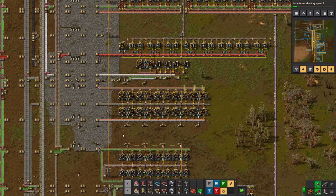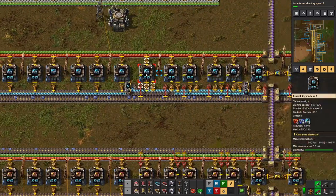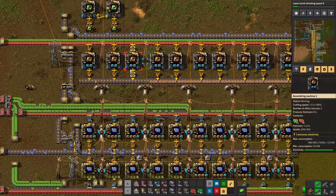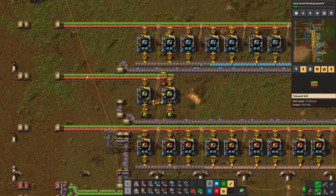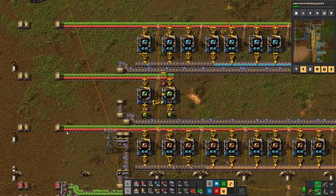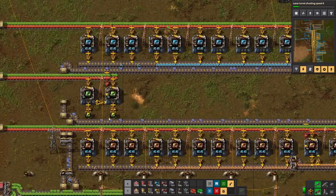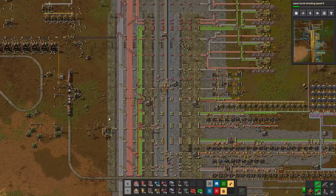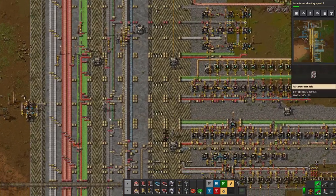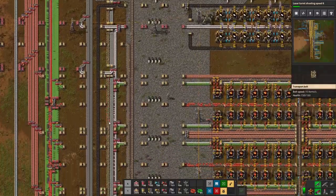Most of this problem is that we're still making a ton of speed modules and productivity modules, which I really don't need to make. So I'm actually going to cut these off just to not use as many circuits, because they're just a sink right now. Then I'm going to set up my artillery factory.